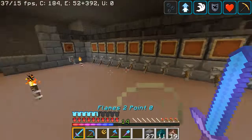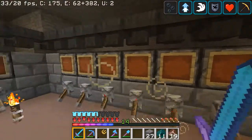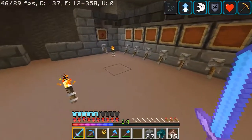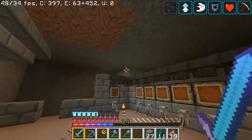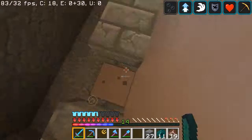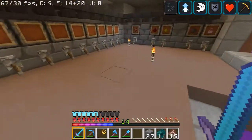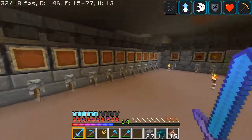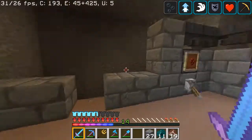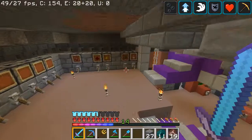I actually ended up getting carried away and building more than I should have. But the droppers are in, the levers are in — these are just here for temporary lighting, this isn't how we're going to light the room. The hoppers on top are going to carry items to the brewing stand which is going to sit right here. It can only do three at a time, but I don't really need more than that. Once you have them clicked, all you need to do is press a button, and once those are done just click it again and it will run the whole system through again.